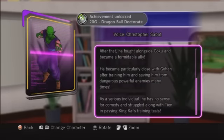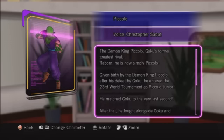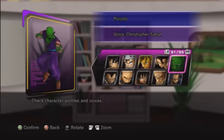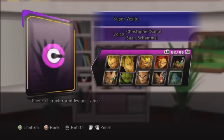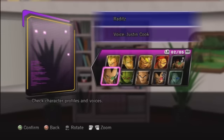And there we are — the fourth and final secret achievement for Dragon Ball Z Ultimate Tenkaichi. If you've got PlayStation 3, it doesn't really matter. It works on both formats: Xbox and PlayStation 3. So hopefully you'll get your secret achievement.